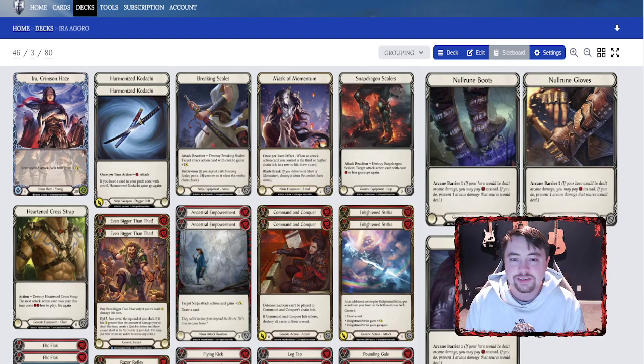Welcome to another episode of TCG Talk. Today we're rounding out the ninja class — we did Benji first, we did Katsu, and now we're doing Ira. I'm super excited about Ira. I've filmed this video three times — the first time I had a mess-up on the deck, the second time my mic was muted. Ira is one of the more exciting heroes; the new cards she got in generic and ninja are really going to fuel her deck and help her. She was already an S-tier blitz hero and these new cards really help her out.